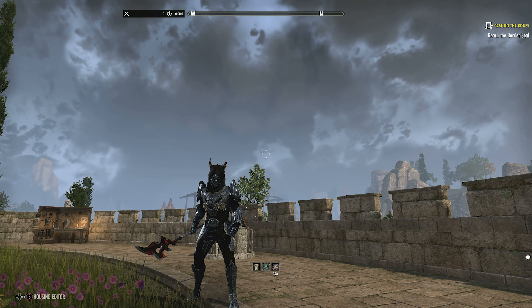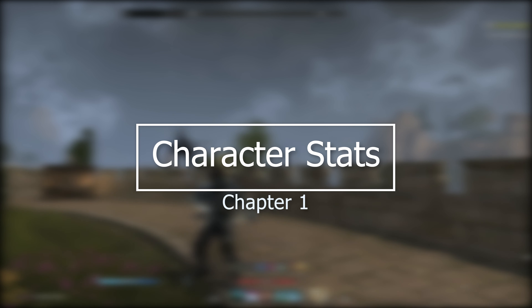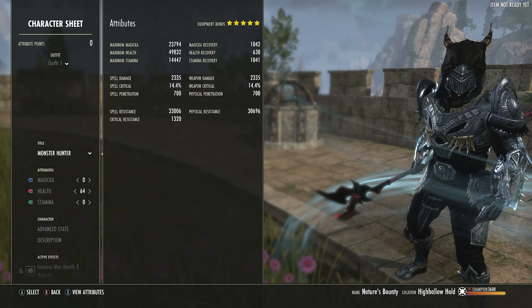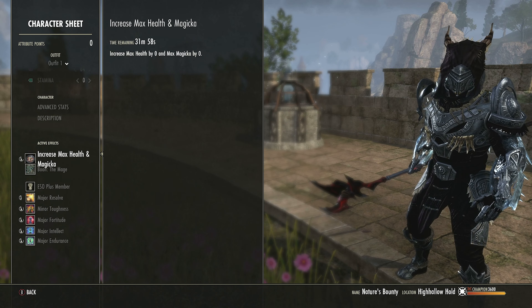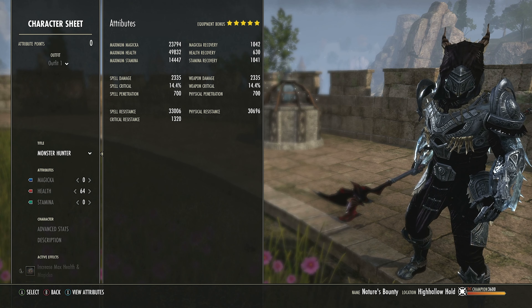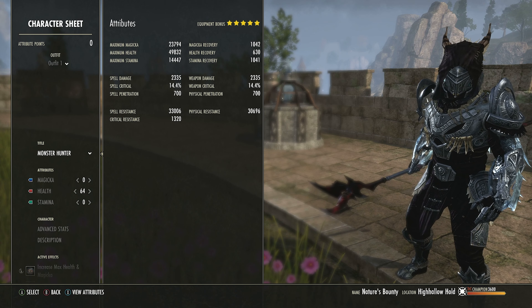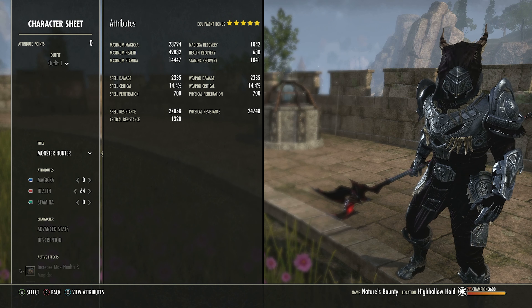If you have seen this before, you're in for a surprise because of a couple of changes. We'll go into the stats first, then the juicy stuff. First off, we are on 23.7k max Magicka — you can enhance that by applying a different glyph setup. We are also putting lots of points into health: almost 50k. You can drop that down if you take some glyphs off and replace them with Magicka ones.